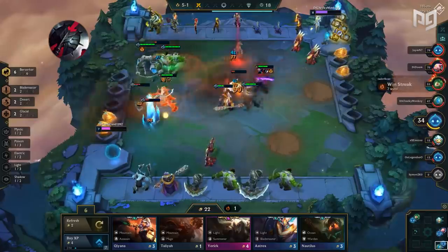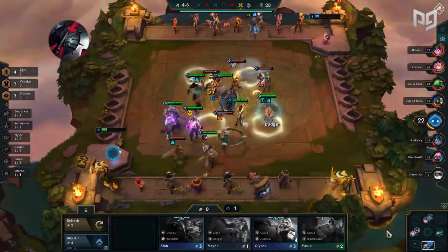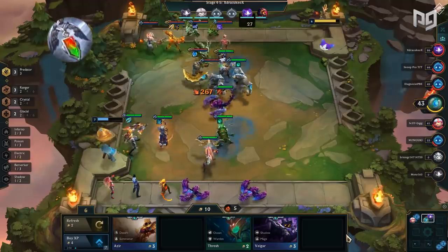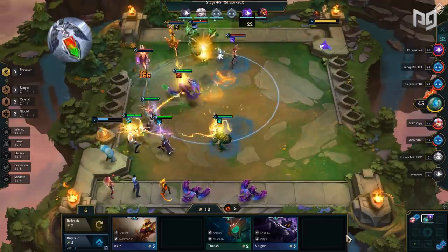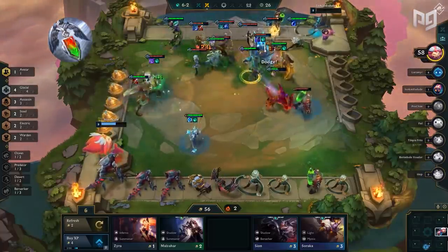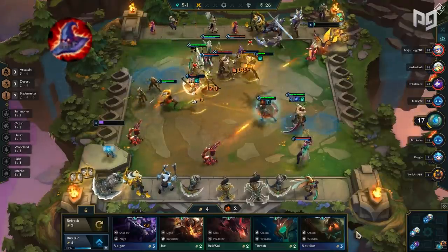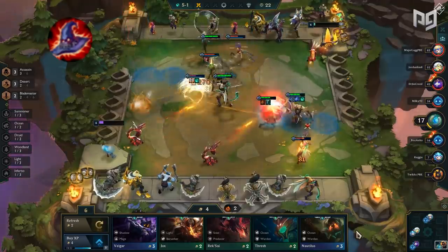Berserker's Axe does not work well on ranged carries, though, as it forces them to jump into melee range. Redemption is next — though weak to Morellonomicon and Red Buff, the item is insanely powerful in general, especially with tankier compositions. The sustain it provides can help you win-streak in the early and mid game where people might not usually have grievous wounds.